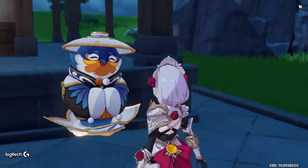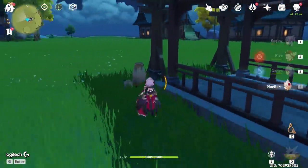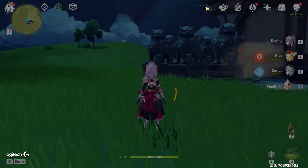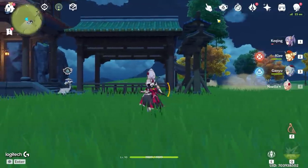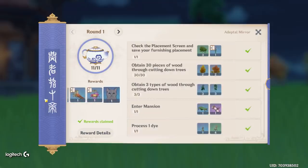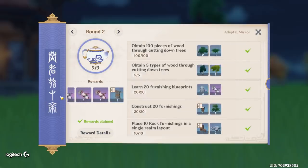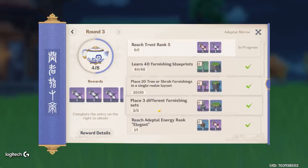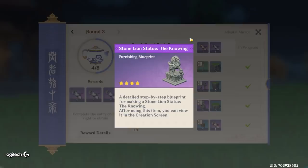The items you're going to need are these statues. I believe you unlock them at trust rank level three — once you reach rank three in the book, you have to place three different furnishing sets. When you do that, you're given this four-star furniture piece.